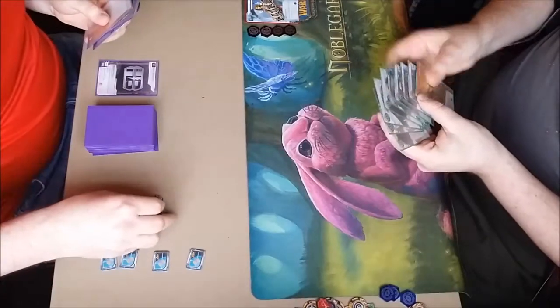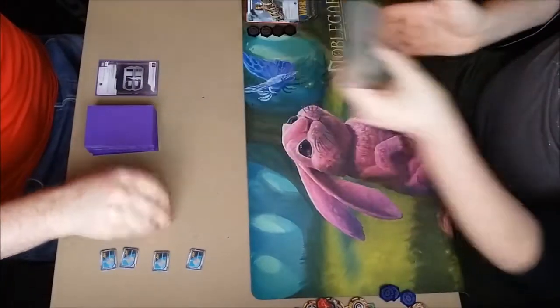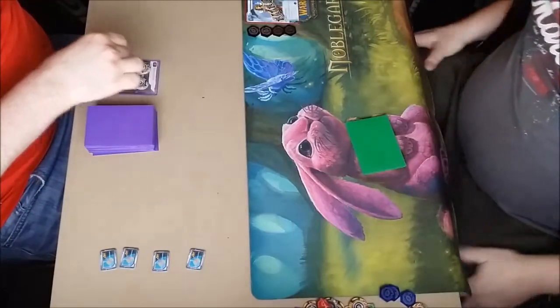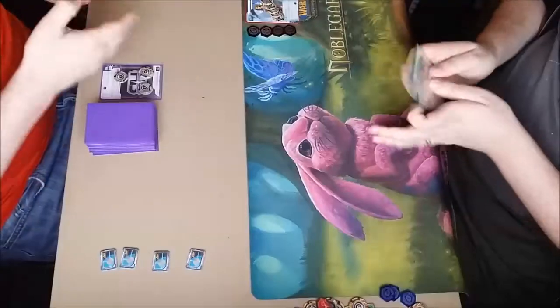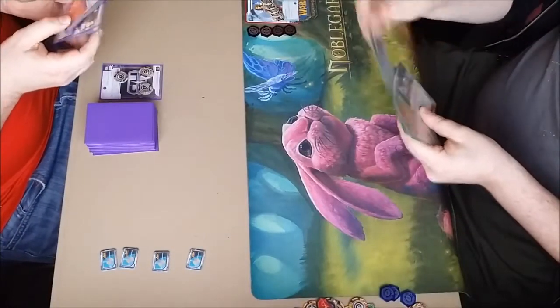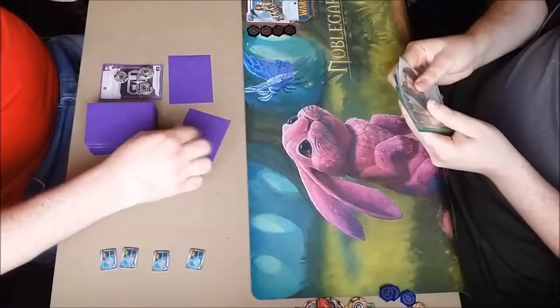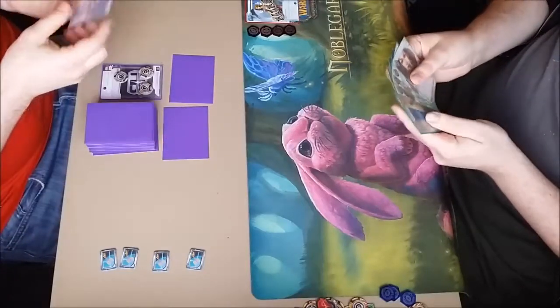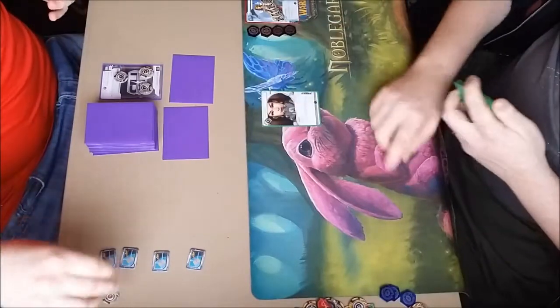I've got a Roto Turret in hand but it looks like I do have a couple of agendas. He's just showing me his hand — he's very happy with it. I think he's got some very useful tutoring and some Katie Jones action and so forth. I've drawn up into another agenda there. I think I've got six points in hand.